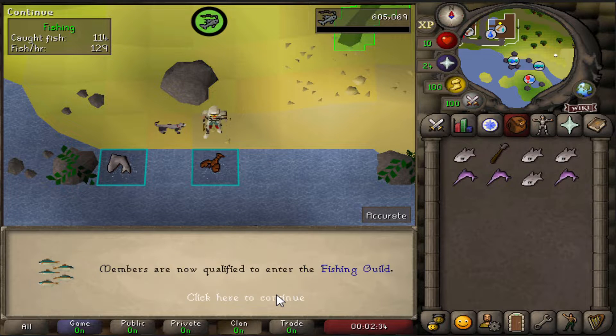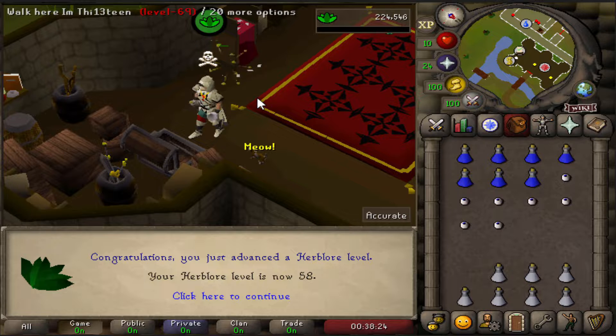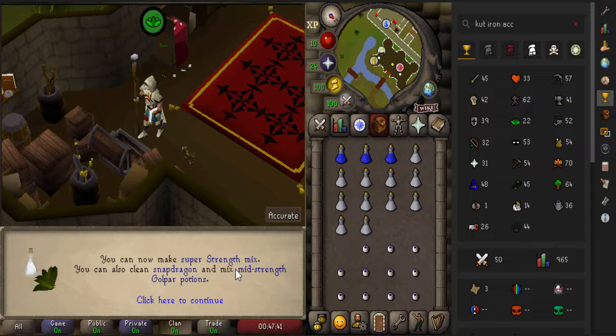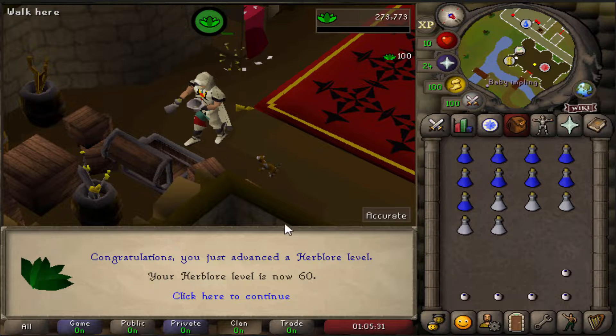We just hit 68 Fishing, which means we can now go into the Fishing Guild. And that's 58 Herblore, then 59 Herblore, which means we can now make the super strength mix, and we can also clean the snapdragons we've got in the bank. And that's 60 Herblore.